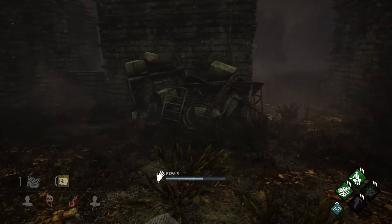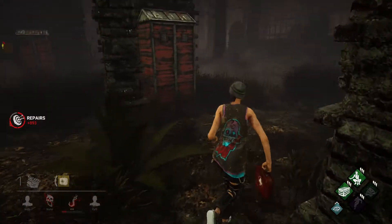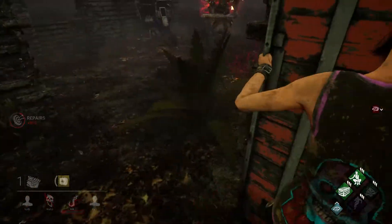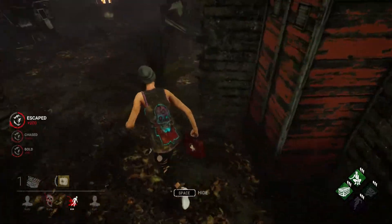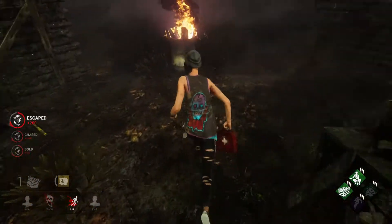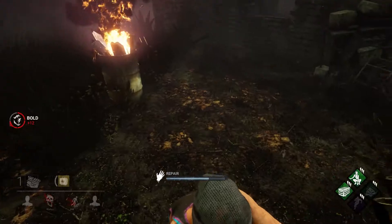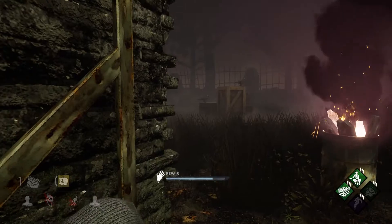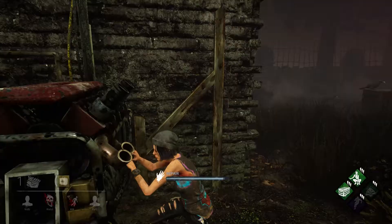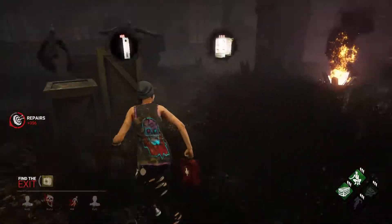We've done nearly half of the gen and someone is on the hook while we're repairing. The Oni left the hook and ran towards this area, and I got into a locker — for some reason he didn't see me at all. I went back on the gen. Obviously Nea is a ninja, but I still didn't expect him not to see me. My teammates went down, but we completed the gen and escaped with the other Nia.